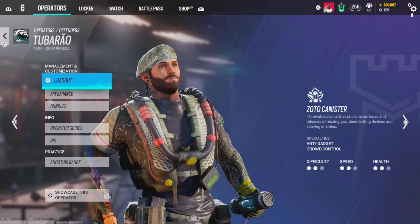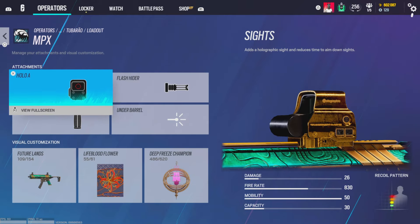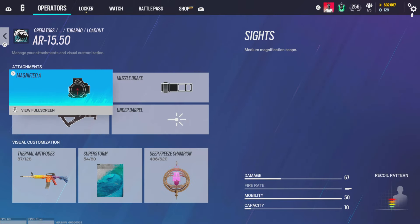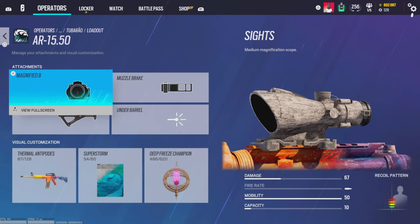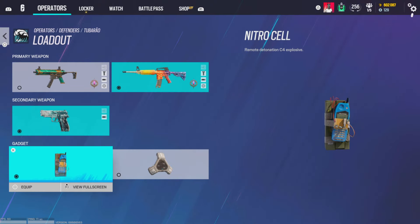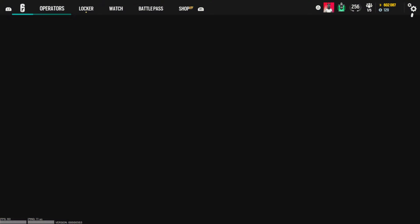For Tubarão, MPX gets hollow A, flash hider, and vertical grip. No underbarrel. AR-15 gets ACOG — this thing with ACOG is a two-shot demon, literally a cheat code — ACOG, muzzle break, and angle grip. Muzzle break on the pistol. C4 of course. And that is it for all the defenders!